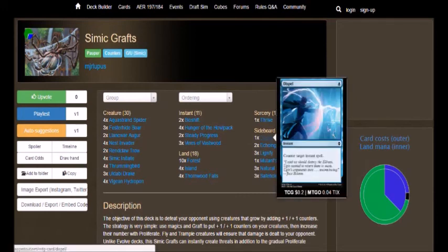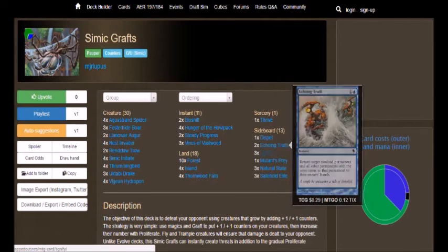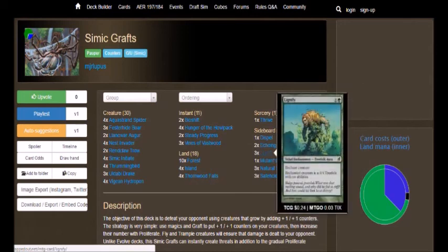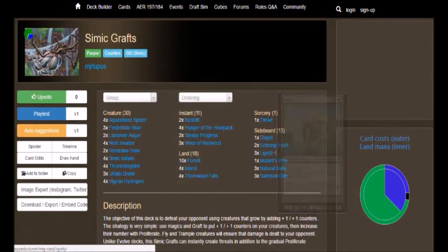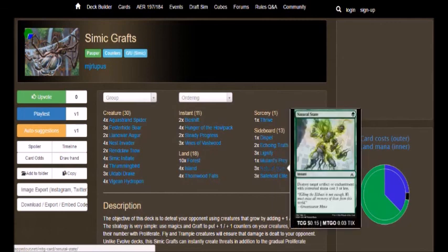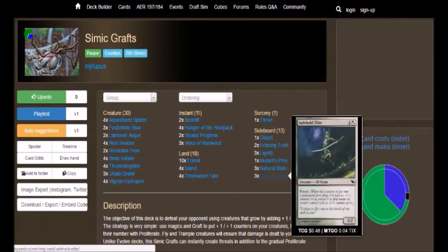For our sideboard we have Dispel, which is your counterspell for instants. We got Echoing Truth, which returns cards to hand. Lignify, which is an Aura that essentially turns an enchanted creature into a 0/4 Treefolk, stripping all its abilities — so if you don't want to deal with Llanowar Augur's ability, Lignify handles that. Mutant's Prey puts a +1/+1 counter on a creature and lets it fight another. Natural State destroys an artifact or enchantment with converted mana cost 3 or less. A lot of Modern is really just quick powerful cards, so having the ability to destroy those is a good call. And then we got Safehold Elite, which is a 2/2 for 2 with Persist.